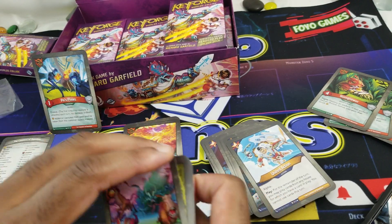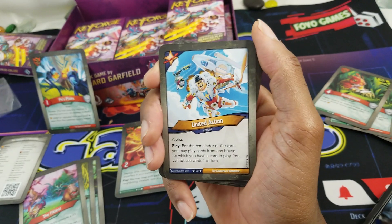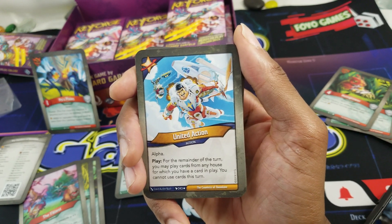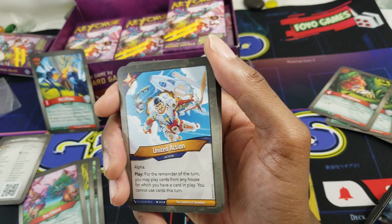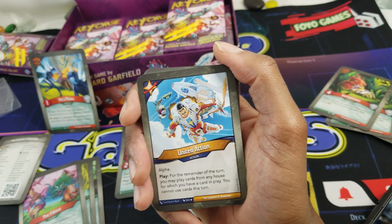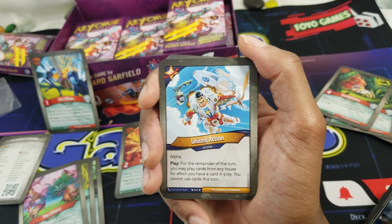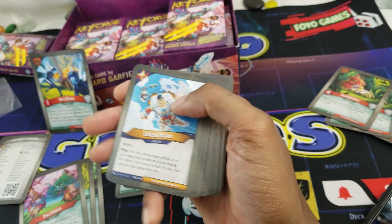On to the Star Alliance — pretty solid Untamed. We got United Action: action, don't recall ever seeing this one, and it's a rare. Alpha — for the remainder of the turn you may play cards from any house from which you have a card in play. Yeah, just wait until you have a three-house board and then go ham. But you can't use cards this turn — you can play them but you can't use them. It has alpha so you can dump your hand.